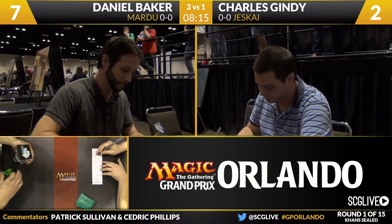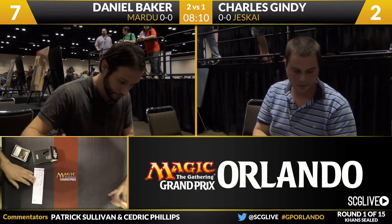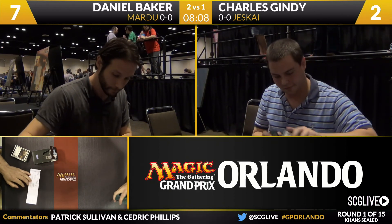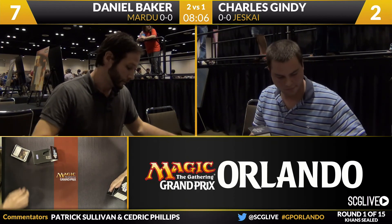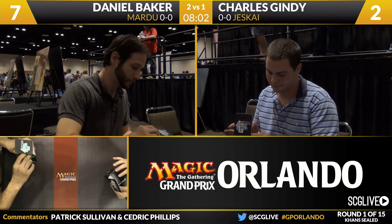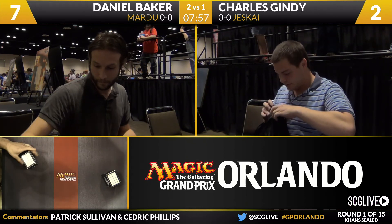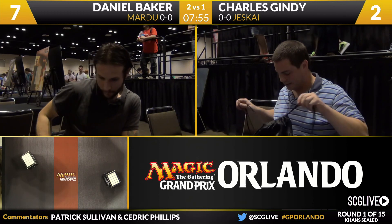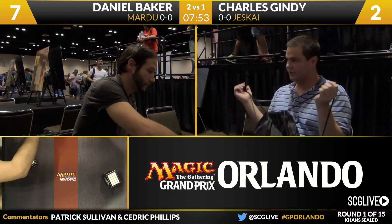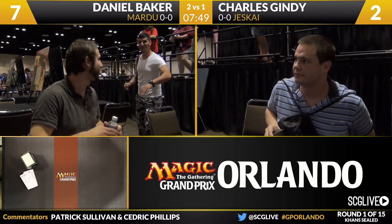It wasn't really the morphs facilitating for Daniel — it was some land screw — but he was still playing enough that even though End Hostilities was very powerful for him, it wasn't obvious to Gindy that was the card he was setting up. When the format plays out like that, sweepers are incredibly powerful. Oddly, Sorin is the perfect card to set up End Hostilities with — you're deploying something that's not going to die to End Hostilities, and your opponent wants to get that off the table.